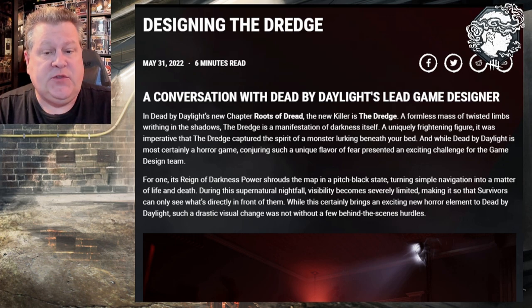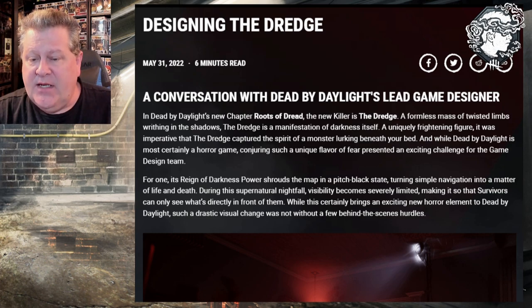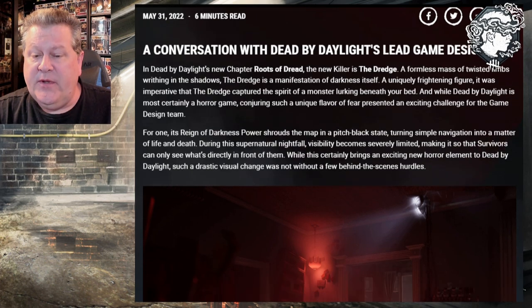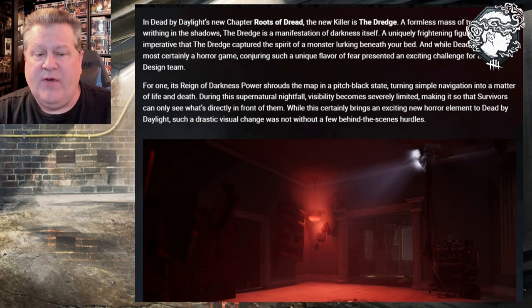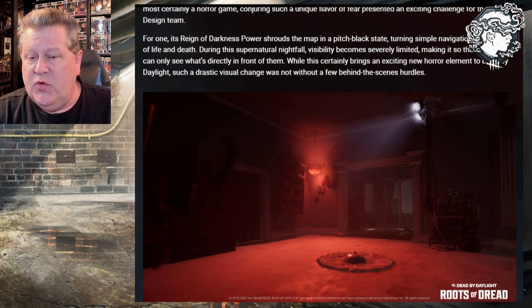In Dead by Daylight's new chapter, Roots of Dread, the new killer is the Dredge — a formless mass of twisted limbs writhing in the shadows. The Dredge is a manifestation of darkness itself, a uniquely frightening figure. Its Reign of Darkness power shrouds the map in a pitch black state, turning simple navigation into a matter of life and death. During this supernatural nightfall, visibility becomes severely limited, making it so that survivors can only see what's directly in front of them. While this brings an exciting new horror element to Dead by Daylight, such a dramatic visual change was not without a few behind-the-scenes hurdles.